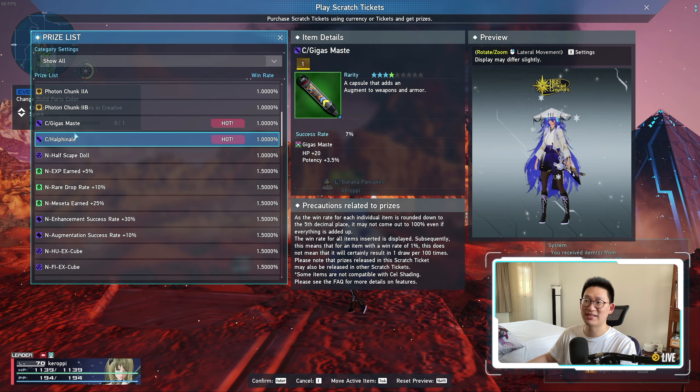The main attraction of the Treasure Scratch is the Scratch Count Bonus. When you scratch 15 times, you get the Pristine Force Weapon Camo. After 90 scratches, you get the Nebulous Weapon Camo, which applies to all weapons except the Harmonizer — sorry Wakers. And if you scratch 100 times, you get the SG Legacy Coordination Badge for poses, which you can use to exchange for any of the old SG poses for free.